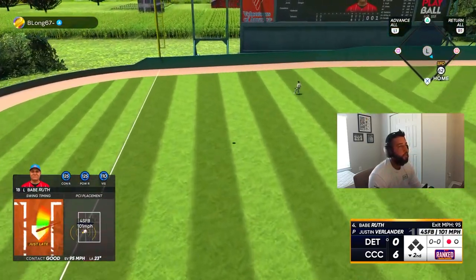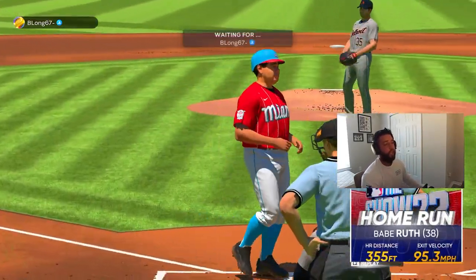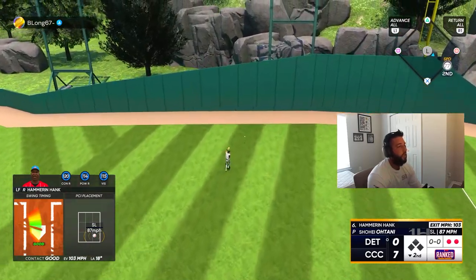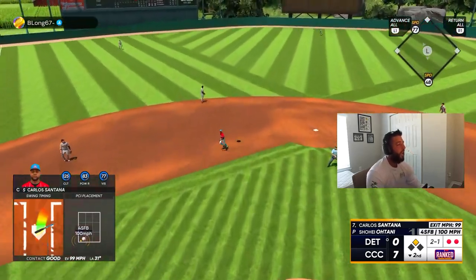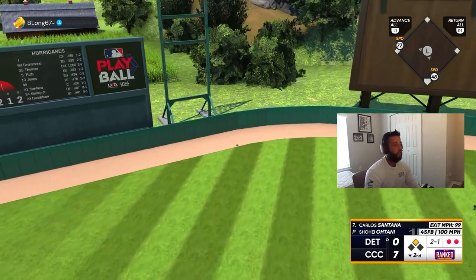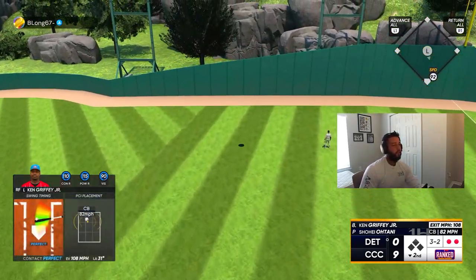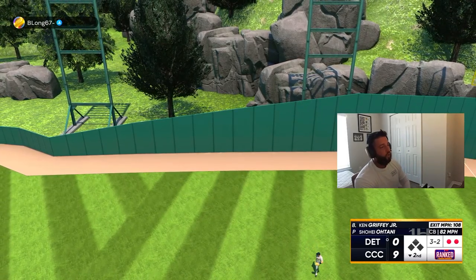Seven-nothing, let's go! Good swing from Frank. That is just squared up — thank you, good swing Big Frank! Ten off the opposite way — we take a nine-nothing lead. You can't throw that to Griffey — ten-nothing lead, let's go baby!